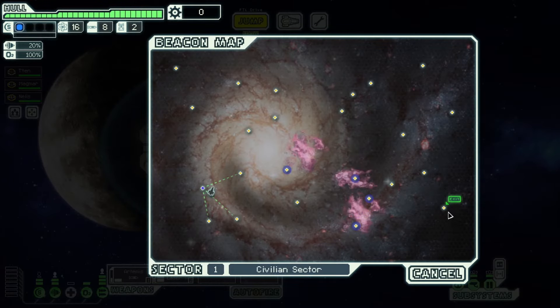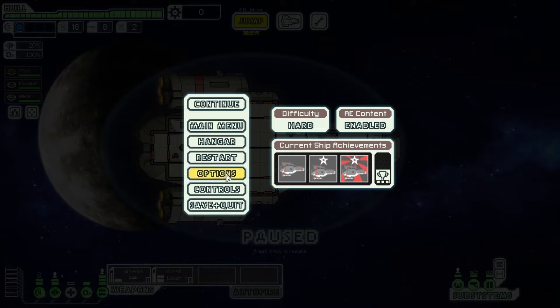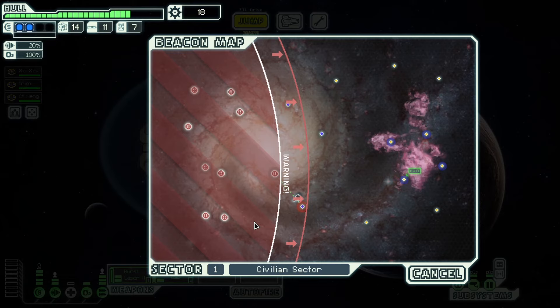Tip number four: plan your route through the sector. Before you even take a jump, take a look at the layout of the sector and how the beacons connect. Planning a route will help you maximize the number of beacons you visit. But what if your map isn't showing all the connections? You need to go into the options menu and enable 'show beacon paths on hover.' Planning a route can prevent disasters — if you don't plan, you can end up stuck behind enemy lines and probably dead.